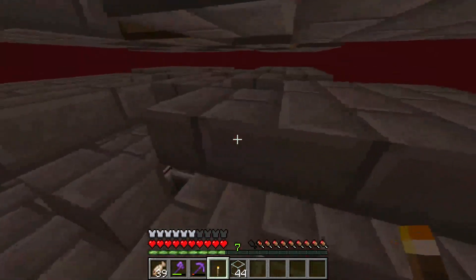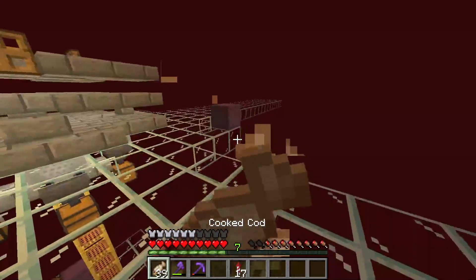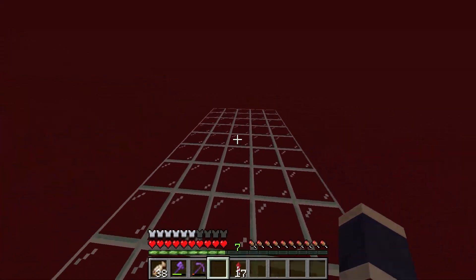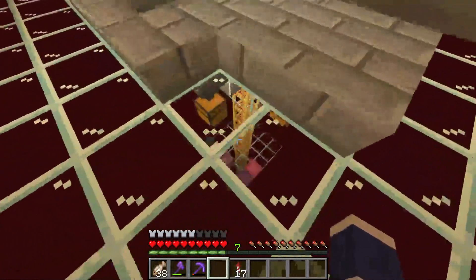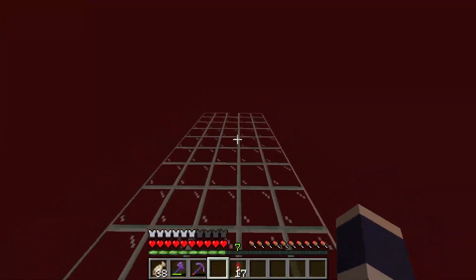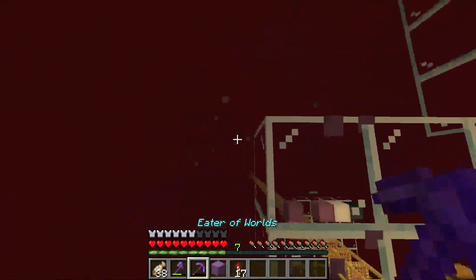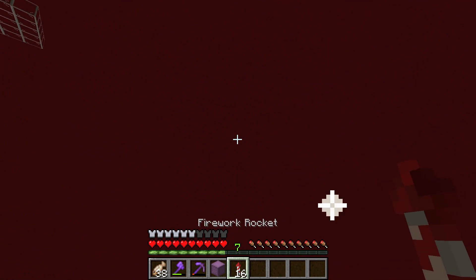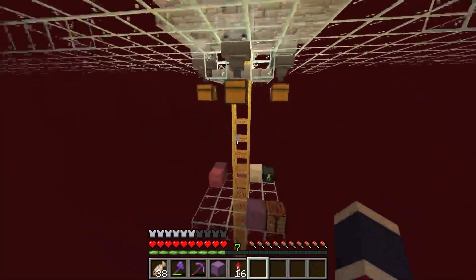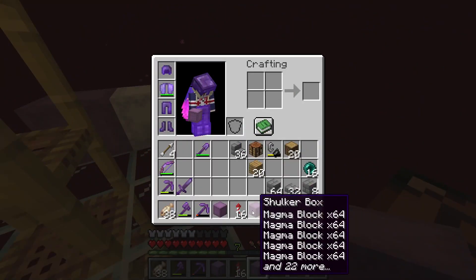I'll be back once I got that glass placed. I finished the glass part — the glass part wasn't that bad. It's 24 blocks away from the center where the scaffolding is, and basically it's just a 5x5 platform. That was probably the easiest part. Now it's the not-so-easy part — the magma blocks.